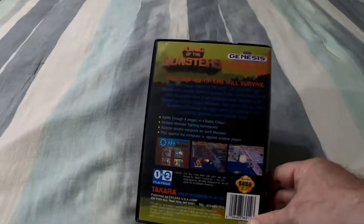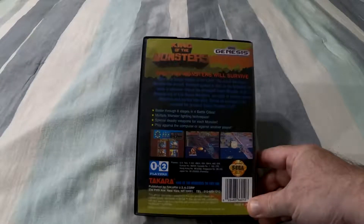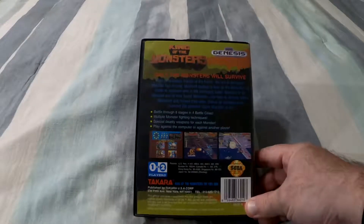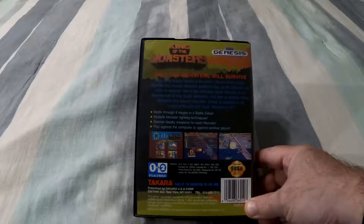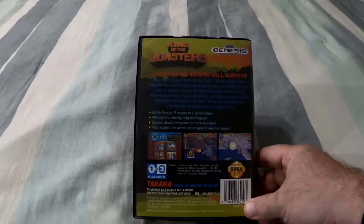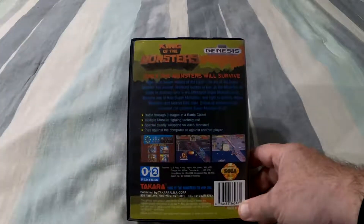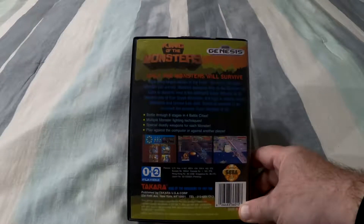As we flip over to the back, the case switches to a weird forest background at the top and the bottom. I don't really know what's going on there — it probably would have been best to just leave it black like the spine. And in another bit of WTF, look at the description of the game, because it's super hard to read. For some reason they decided to go with a dark blue font on top of the black section.